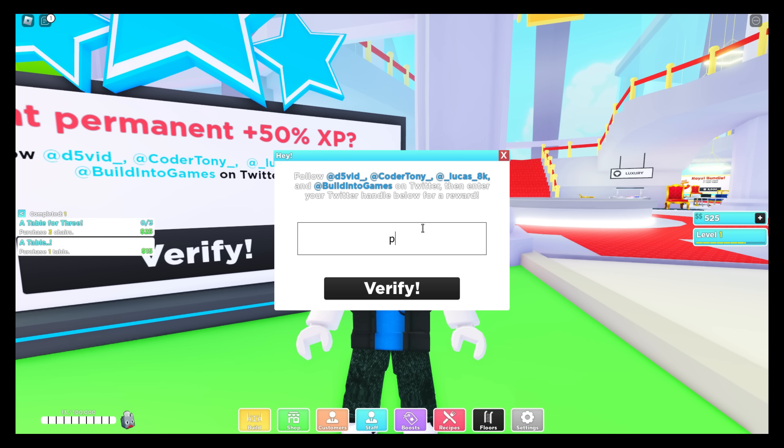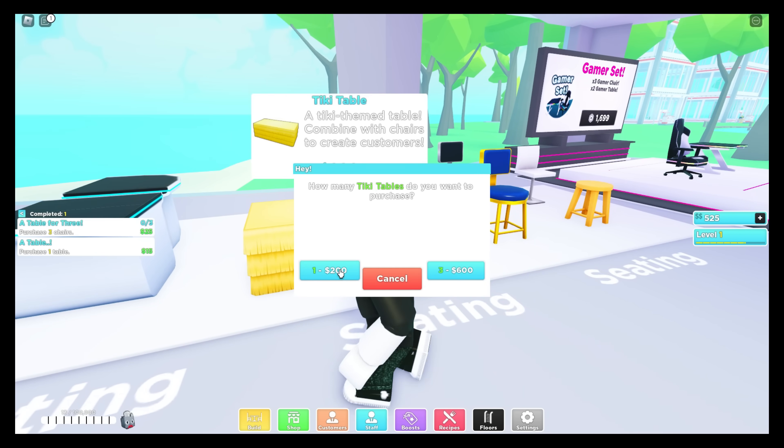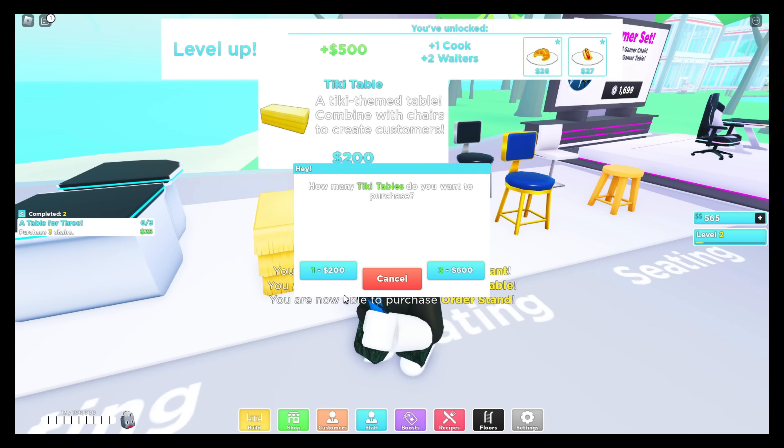Once we're at the shop, you have to verify by typing in Preston's username, just like that. Now you get your first tiki table right here, then your chest — and just like that, we can buy another one.